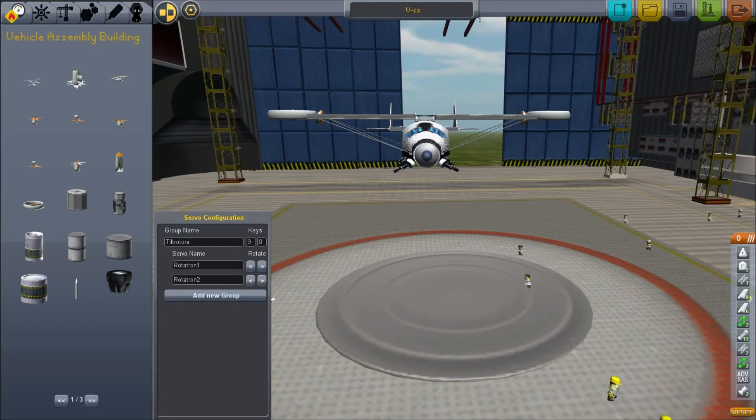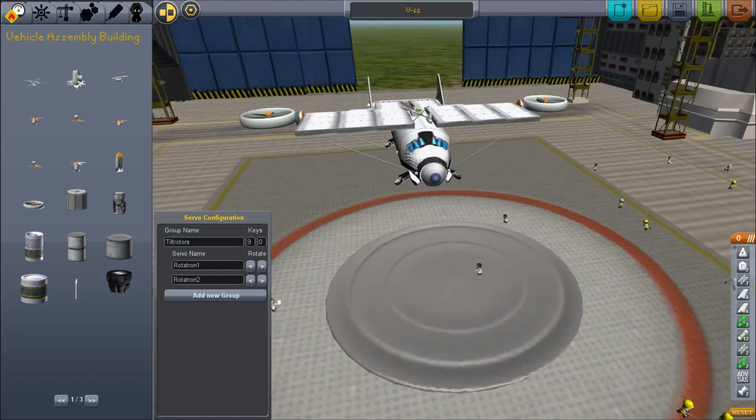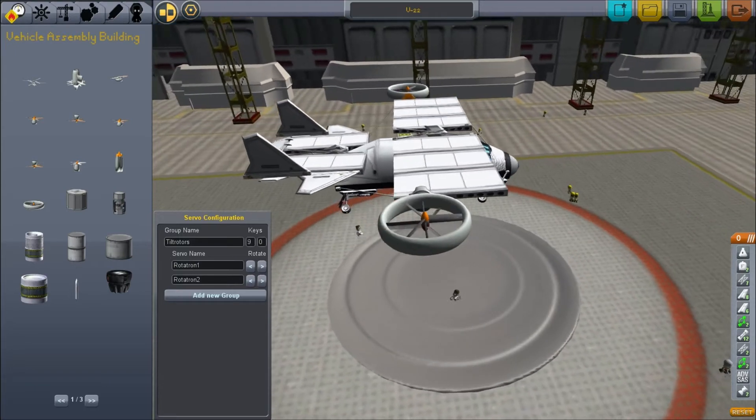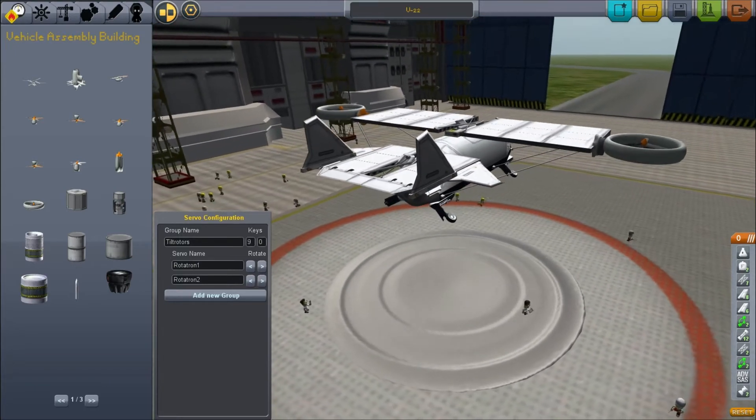Hey Reddit, this is Brett6781. I just wanted to show you something cool I made in KSP. It's actually a fully functioning tiltrotor version of a V-22 — a helicopter-airplane mix tiltrotor beast, I guess that's what you'd call it.